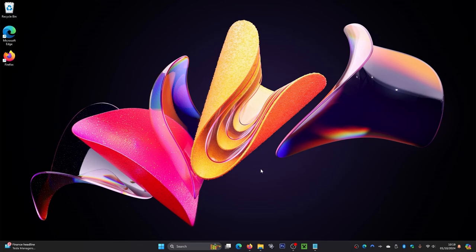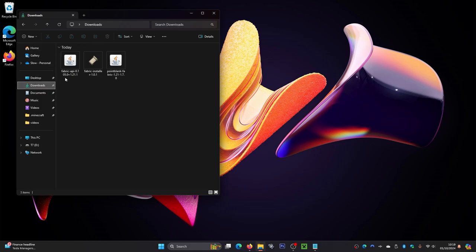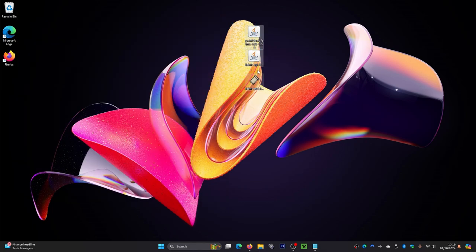Now I'm on my desktop. Go to your File Explorer, then navigate to your downloads folder. In here you can see all our downloaded mods. I'm going to drag them off to my desktop and close the downloads folder.